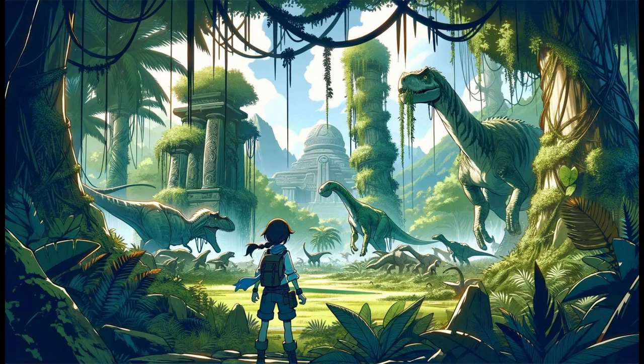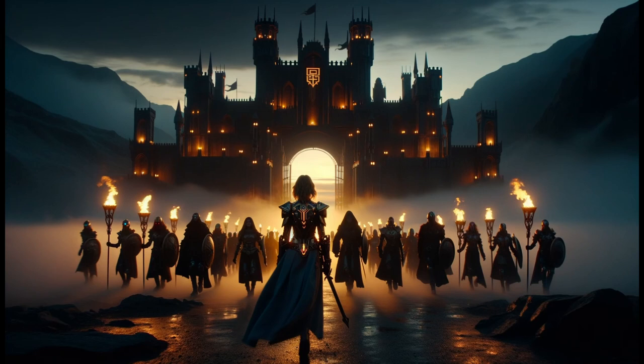Act 2: The Quest Across Ages. Scene 1 — Lyria ventures into a prehistoric era, battling massive creatures and uncovering the first era shard within a primordial temple. Scene 2 — In a medieval dimension, Lyria allies with knights and wizards to siege a dark fortress where another shard is believed to be.